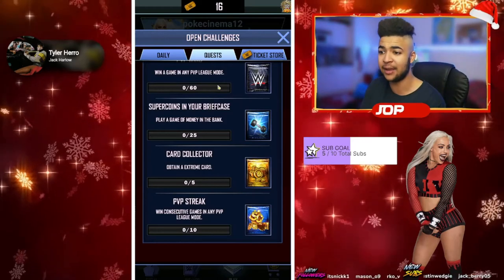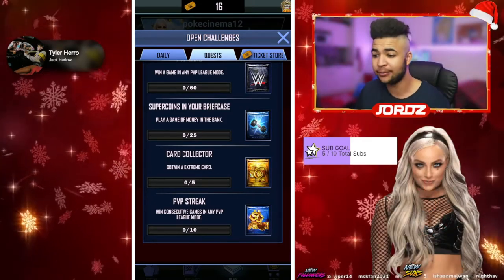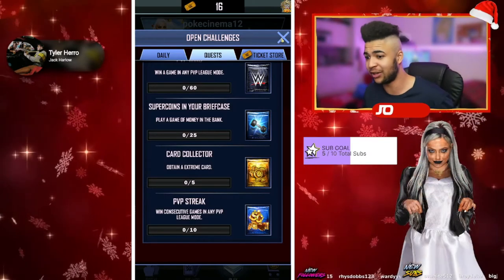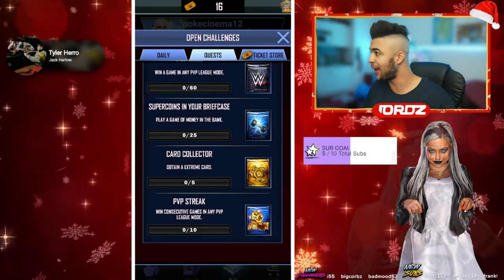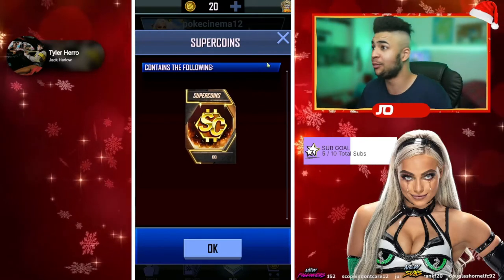Then play any game mode of Money in the Bank 25 times — that's 25 games of Money in the Bank. Obtain five extreme cards from the board; you guys have got loads of super coins that will help — just dust, dust, dust, you'll get that, so that's going to be the easiest one. And win consecutive games in any PvP League mode, meaning win back-to-back games as many as you can. Again, 100 super coins reward for that — not too bad.